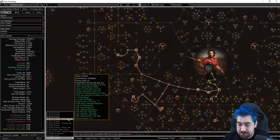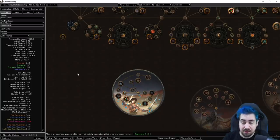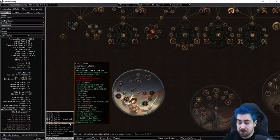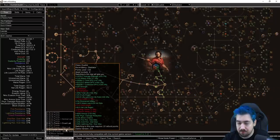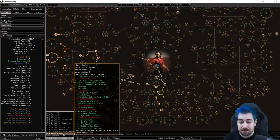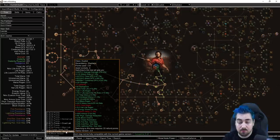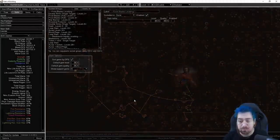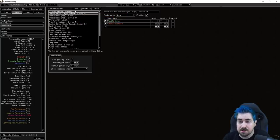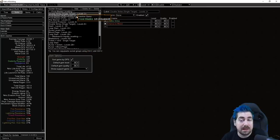We also include ascendancies. When you click on Normal Lab, you can see the first ascendancy pick; clicking Cruel Lab shows the second pick — it's like this on every guide we do. As an example, this is a Gladiator bleed build with a couple of different versions: one focusing on cluster jewels, one for the bleed transition, and another block version for tank gear.